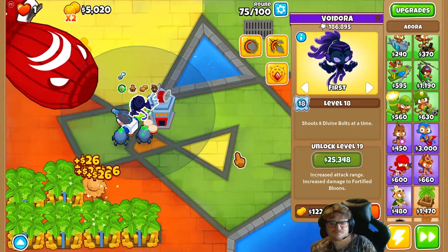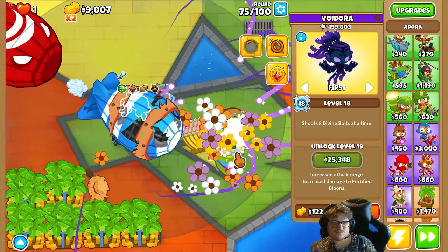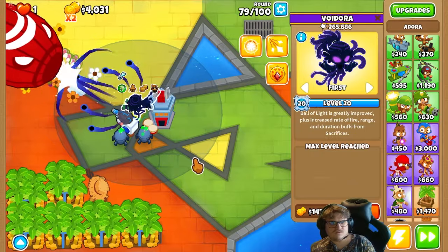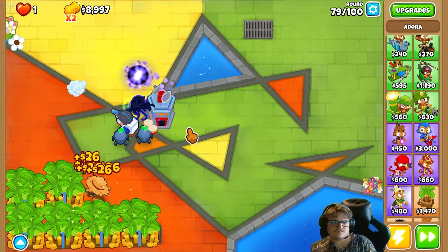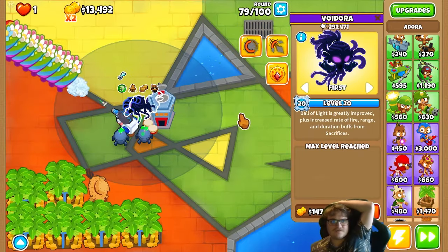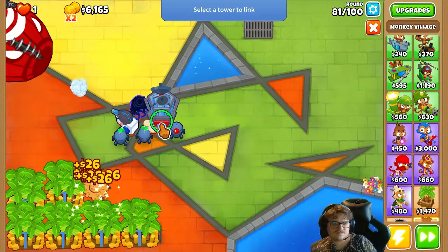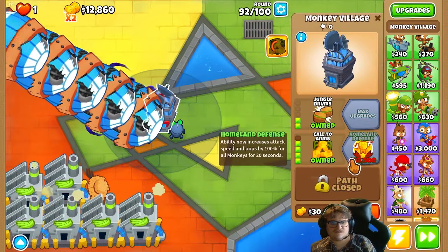Here we go. You can probably set it on push — here now, and there we go — max level! We got her to max level before round 80. That's a good sign. Upgrading this one, need one more of this. Now we can start upgrading the banana farm — we're gonna max this now.